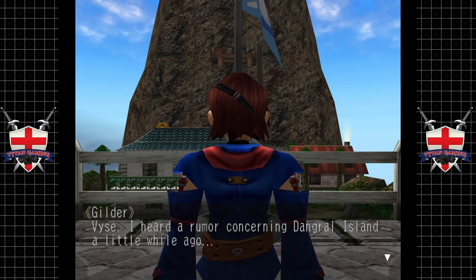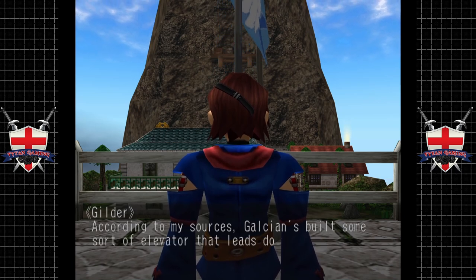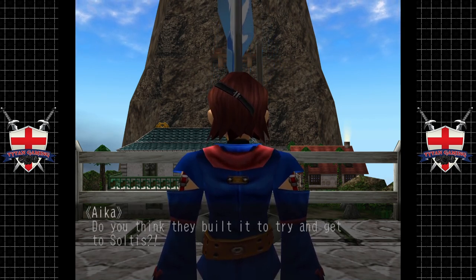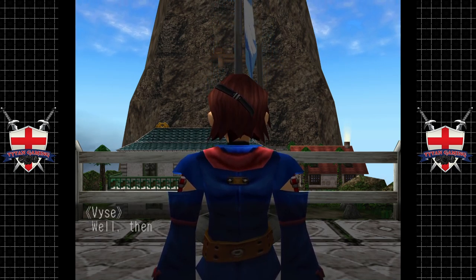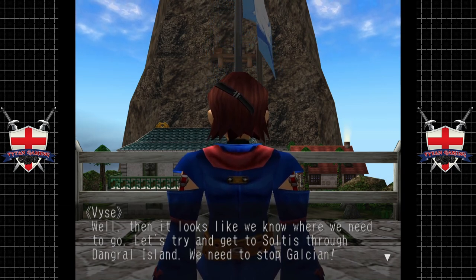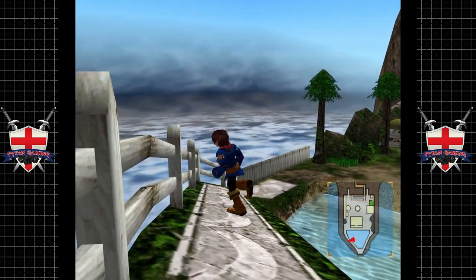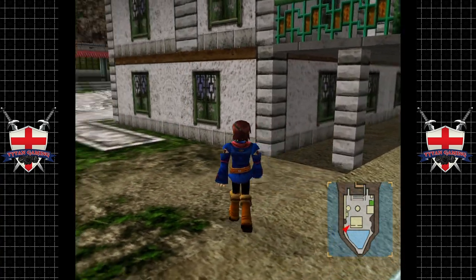I heard a little rumor concerning Dingle Island. According to my sources, Gaussian built some sort of elevator that leads down beneath the great cloud sea. Do you think they built it to try and get Soltus? Probably, and I bet they're heading there with the moon crystals as we speak. Well then, looks like we know where we need to go - let's try and get to Soltus through Dangle Island. We need to stop Gaussian.